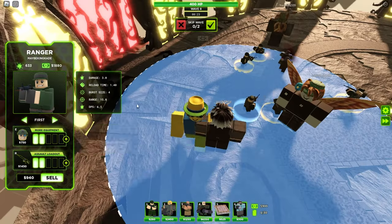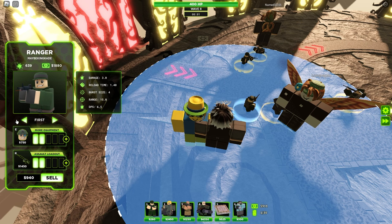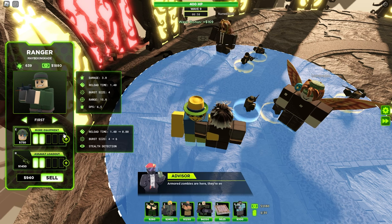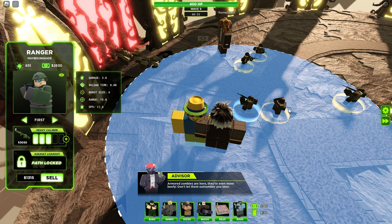We can also upgrade this troop again. We have two on top and two on bottom — you don't have to do it in that order; you could just do three on top if you want. But once you click that third upgrade, you'll see the bottom pathway gets locked. And if you upgrade the bottom pathway instead, then the top pathway gets blocked.